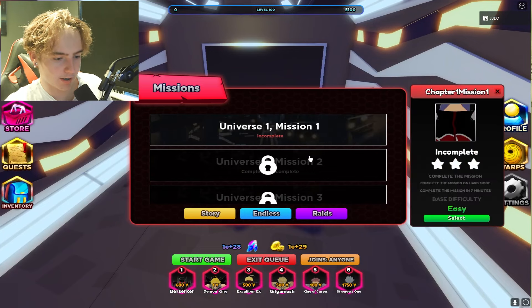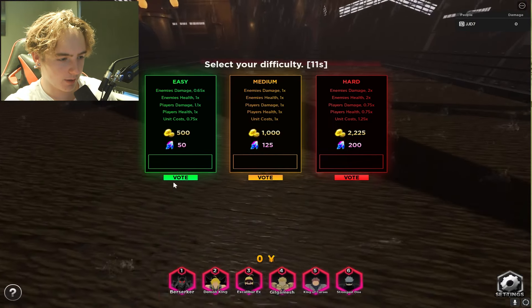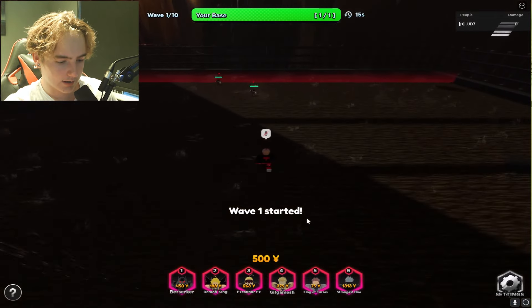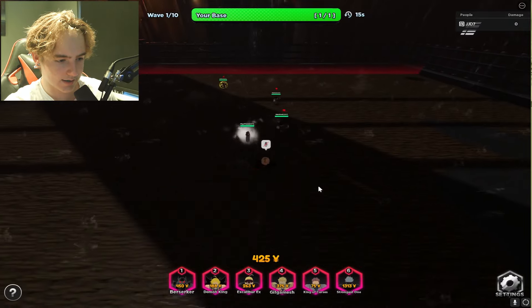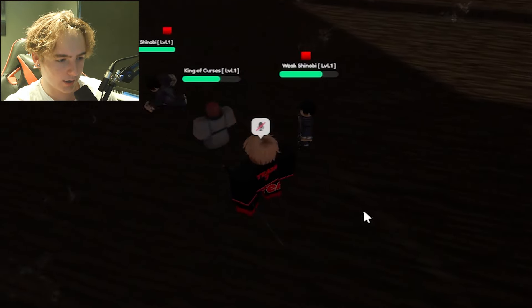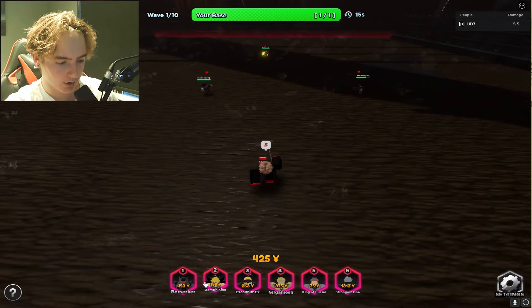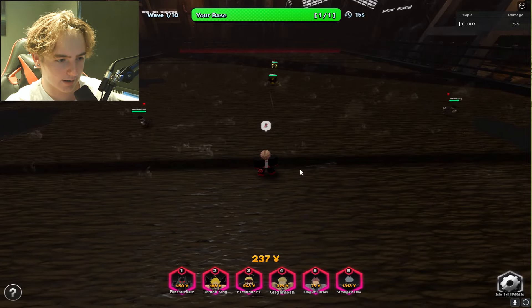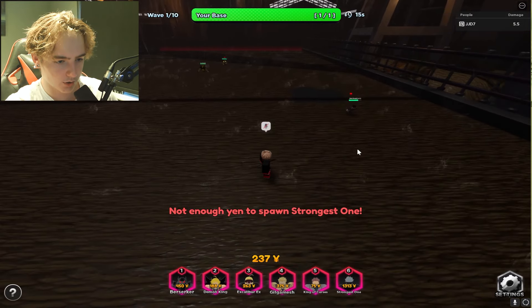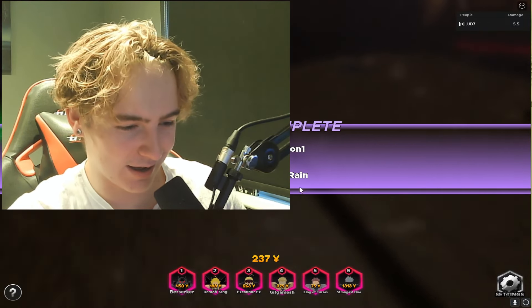Let's warp to play and go to story mode — Universe 1, Mission 1. Let's start this on easy. We're in now. We can place down our Cursed King here. These guys actually attack back — that's what I really like about this game. Let's place our Demon King here; he has a throw attack. We don't have enough for Gojo yet.